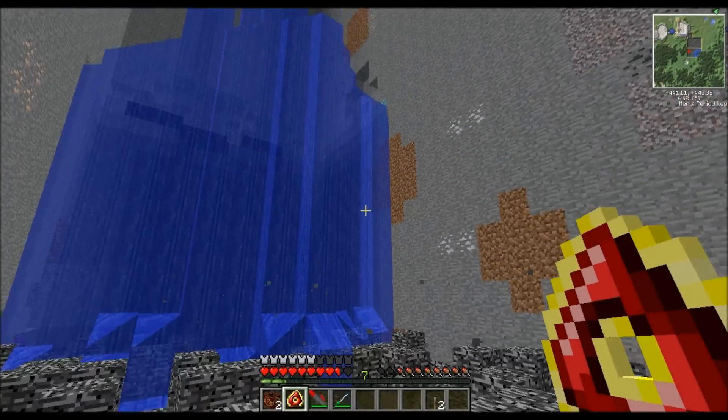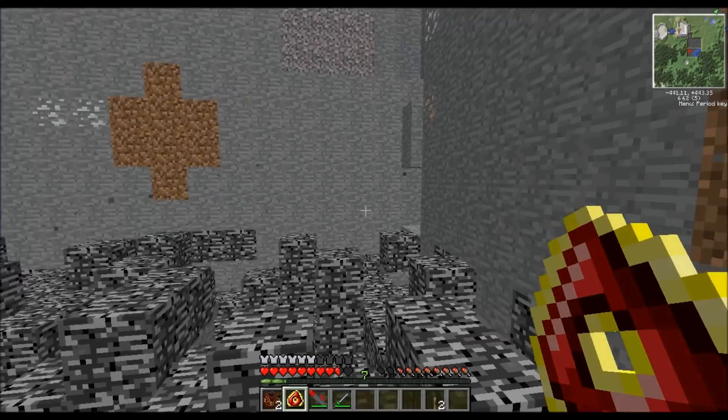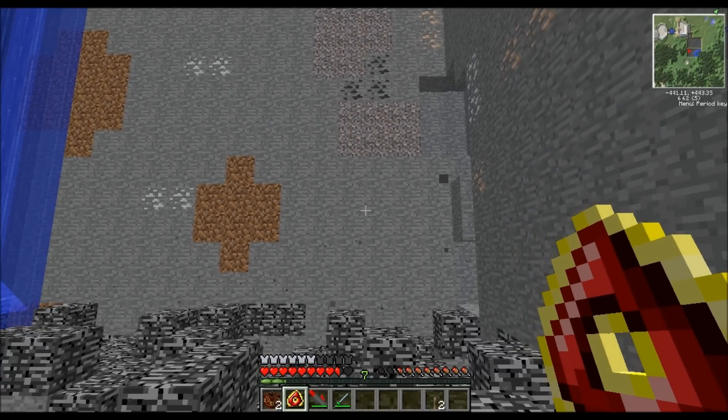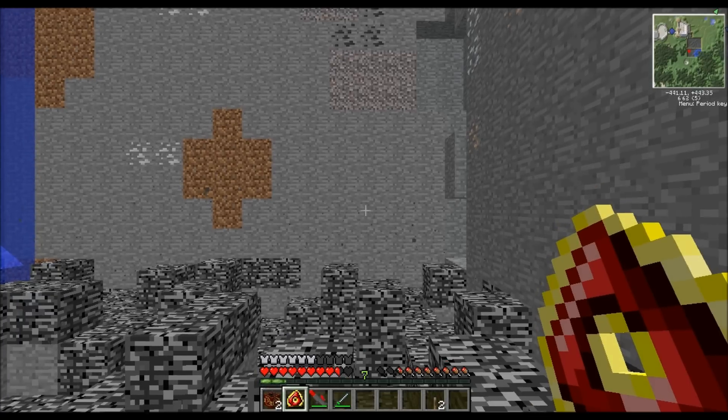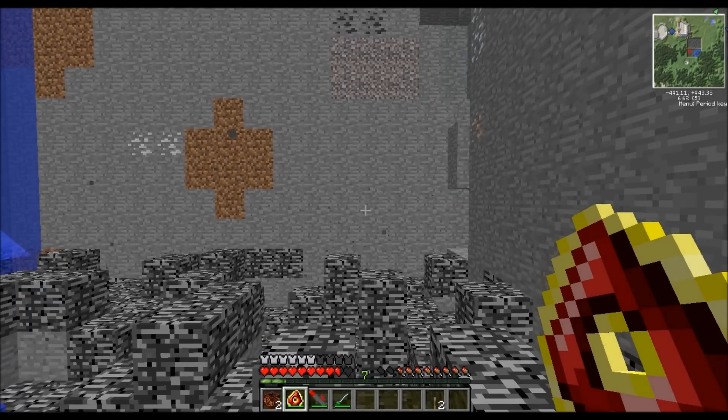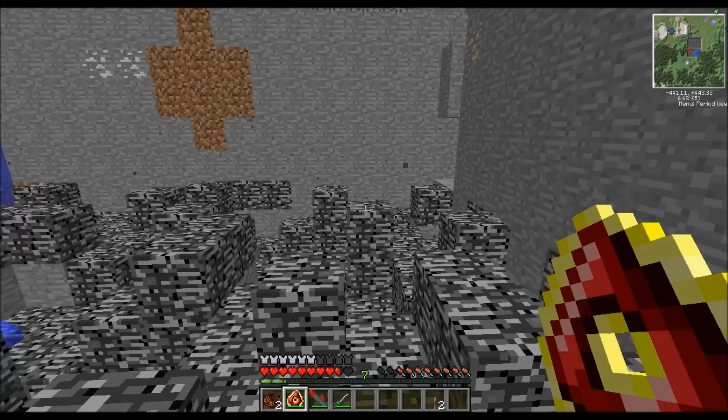I'm at the bottom of one of my quarries now. We're just going to pick a level and start digging through it. First things first though, we need to charge the Destruction Catalyst. If you just press V, it'll charge it up. Press it again so we can get a good full charge into it. There you go.